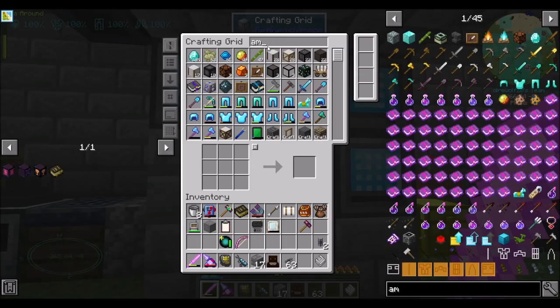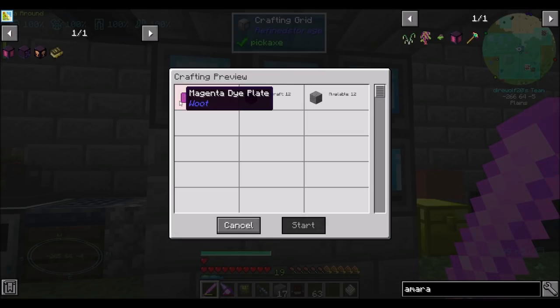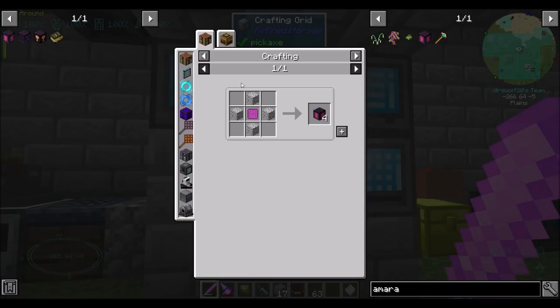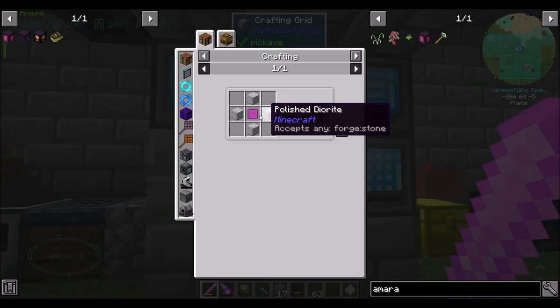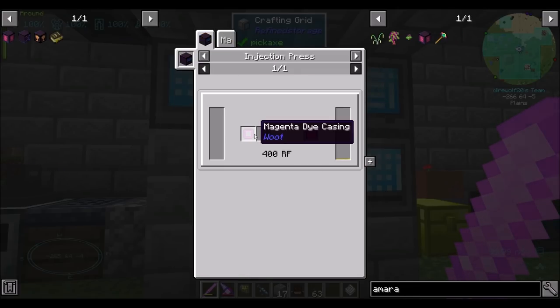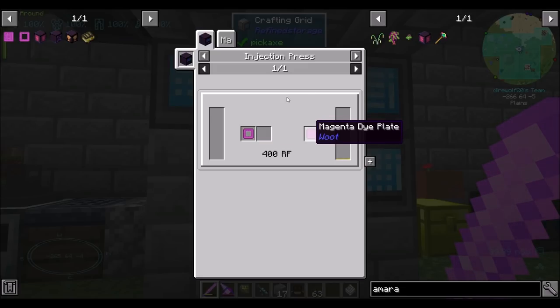If I want to make Amaranth blocks, and we wanted to make 10 of them, we're going to need some magenta dye plates. So for this to work, we're going to need to make magenta dye casings and craft them into magenta dye plates.